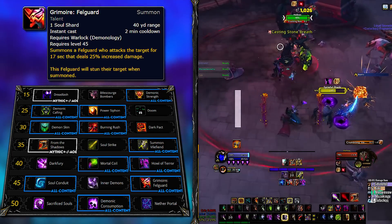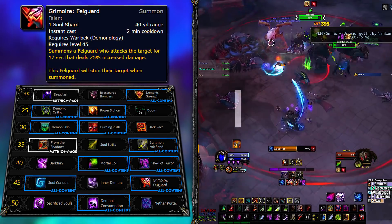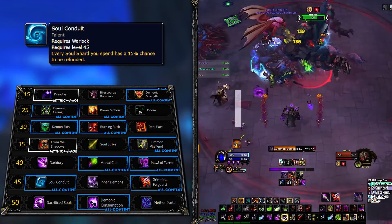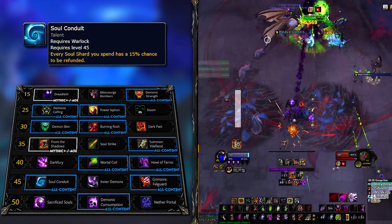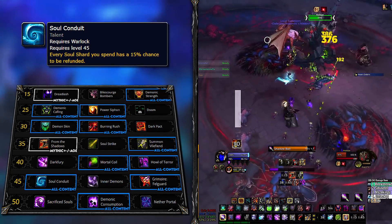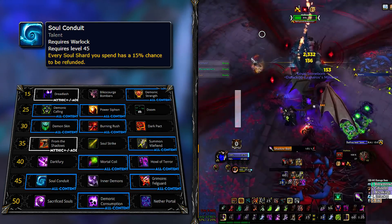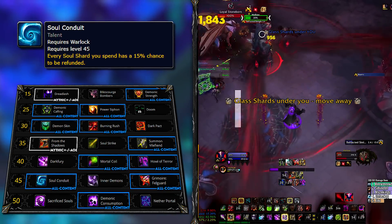For the 6th talent row, Grimoire Felguard will be an all-rounder, mostly because it adds a window of burst damage and you can align it with your Tyrant for some serious burst. Not only does it feed your Tyrant for single target burst with Demonic Consumption, but it's also great for AoE burst as well. Although when simmed against Soul Conduit, it loses out. The burst damage playstyle will still be better and preferred. Just think of Soul Conduit as an alternative — a bit more RNG, but less to worry about in terms of rotation.